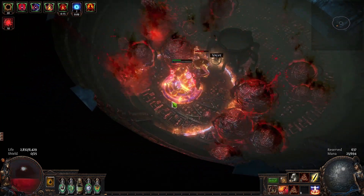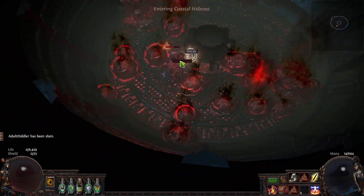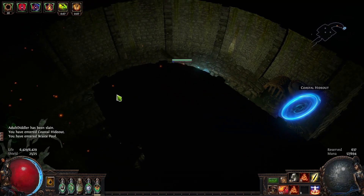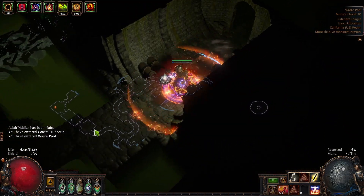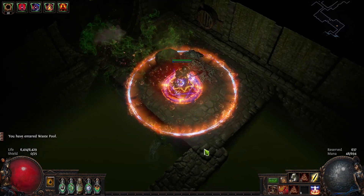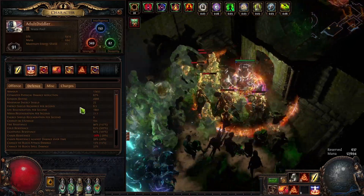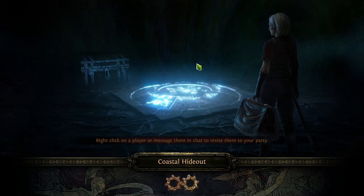Another reason I didn't go Inquisitor: if you can't use the ignore elemental resistances node from crits, the Inquisitor loses about 90% of its power. The other 10% is being able to regen life and energy shield, but that's only good for a real build — for a meme build, no one cares about that. I got enough life, enough regen, it's pretty solid. My regen with Vitality and that non-socket socket is 101,800.